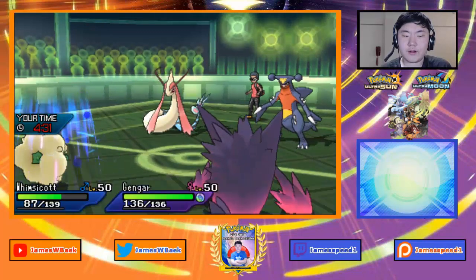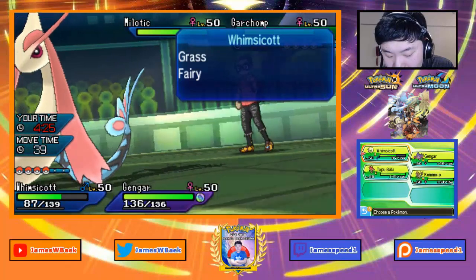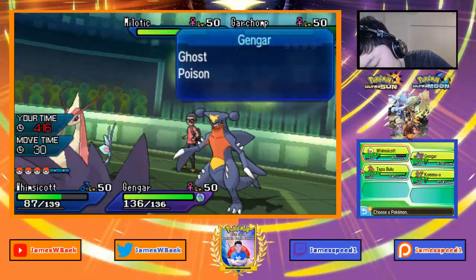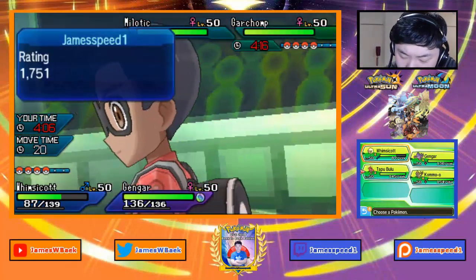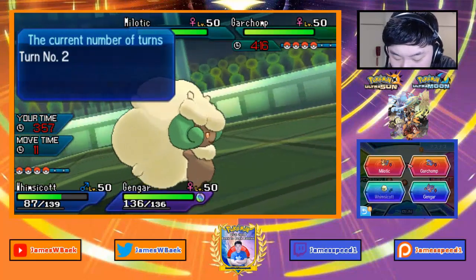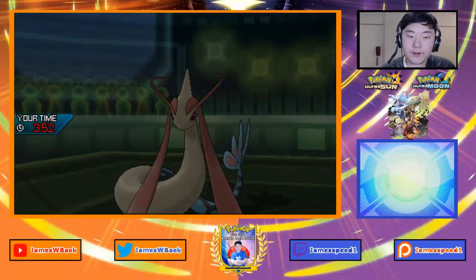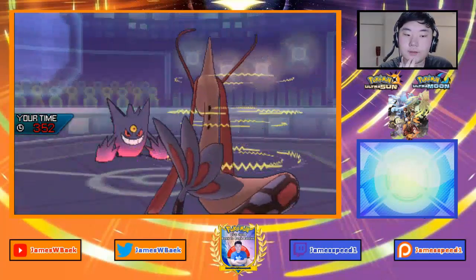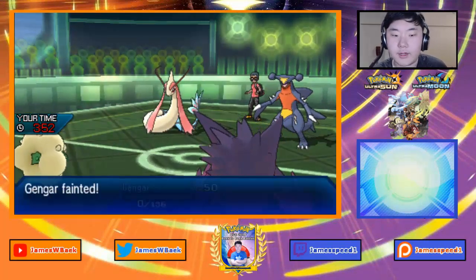I'll go for Encore into the Garchomp slot and bring in Bulu. I could also Encore-Disable the Milotic — that's tempting because I think Bulu can do a lot of work. I'll Encore-Disable the Milotic. I don't care if they knock out Gengar because I have the ability to set up. Disable goes out — Milotic is unable to move, Garchomp goes for Stomping Tantrum. Perfect — I'll lose Gengar here, which isn't too big a deal.